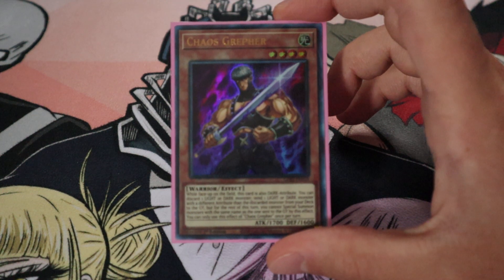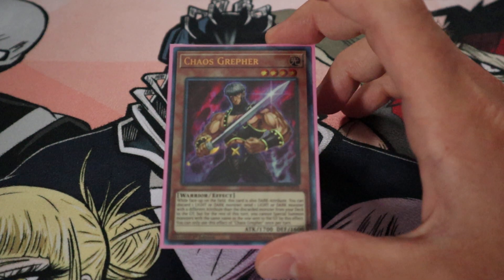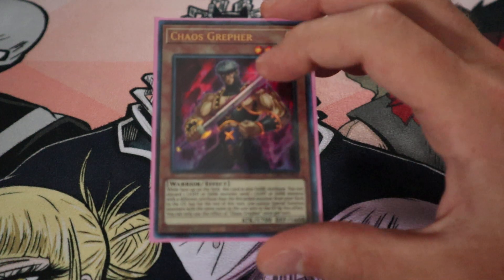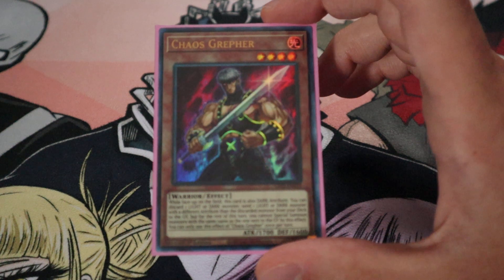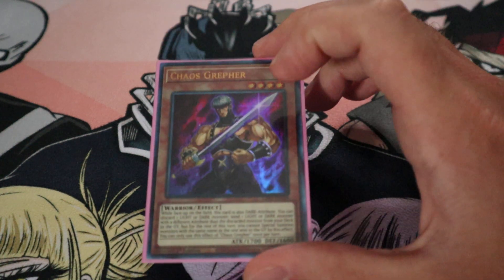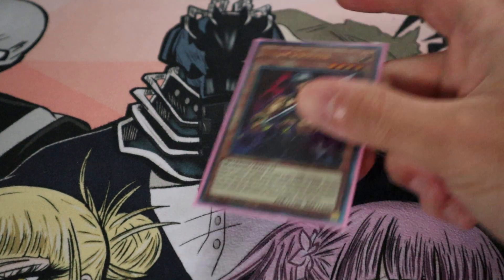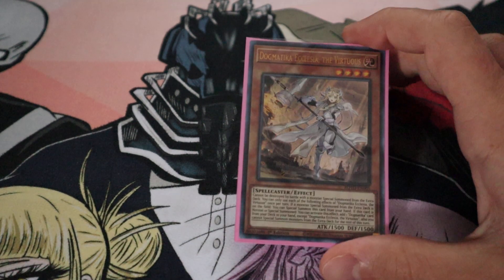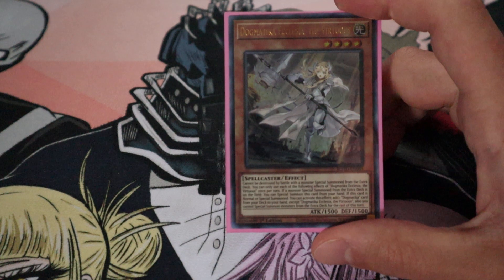Chaos Greffer — just because the fact that you can just send a Light or Dark and then send the opposite Light or Dark too, and he counts as a Light or Dark as well. I just thought that was honestly such a fun, unique card. I was like, you know what, I have one — let's find a place to throw him in there. I remember Darkreffer back in the day, I used to make work with my Teladad deck way, way long ago.